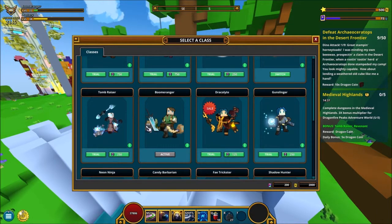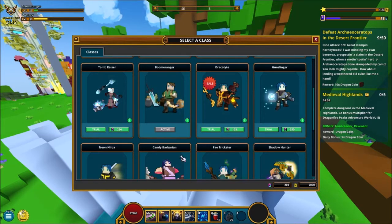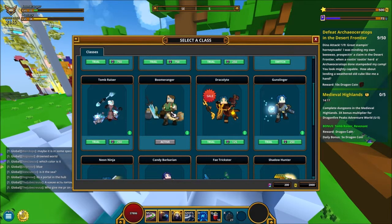By also taking a main class — either the Boom Ranger or, I suggest, the Candy Barbarian — each of these is going to be your main class at the start. Level this one a little bit higher. You will hit around 18 or so by getting all the classes to that point, and then when you have this one leveled up a little bit higher, it's going to get you to 20.